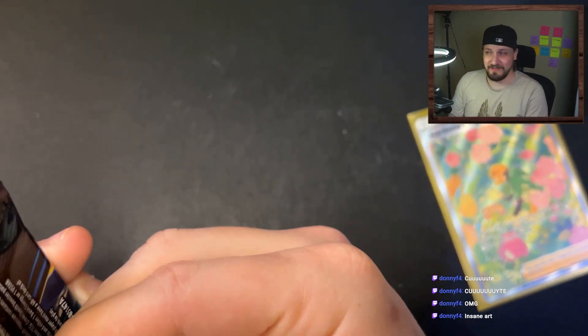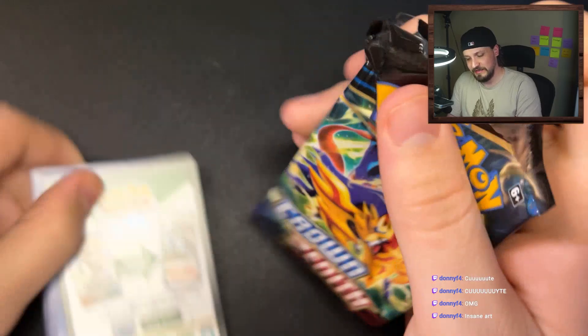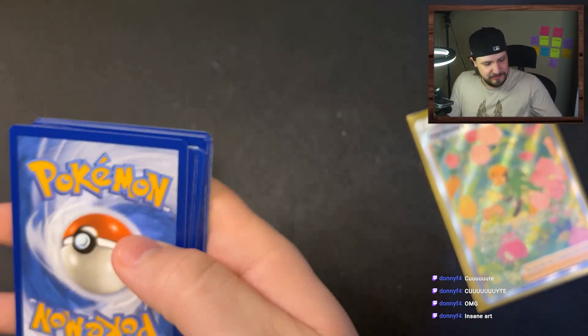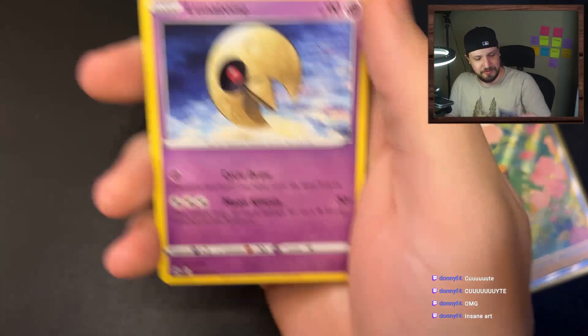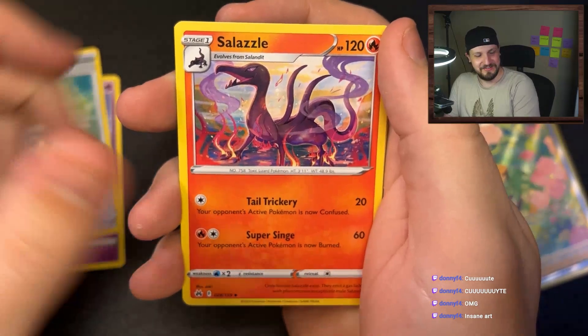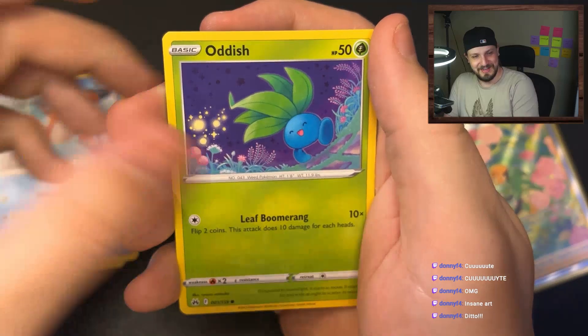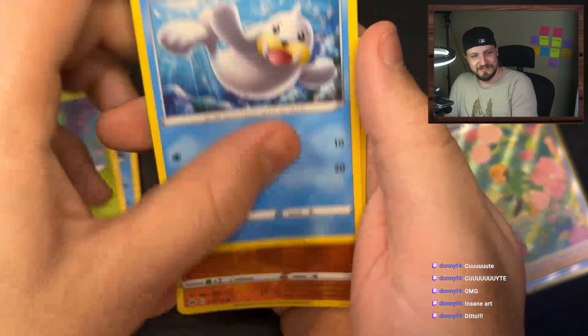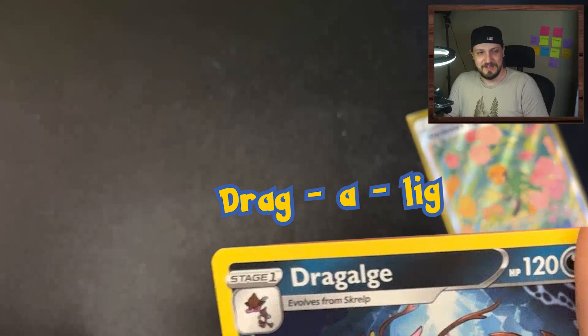Final pack right here y'all. Are we gonna get that lovely last pack magic? Are we gonna get blessed by the last pack magic gods? Lunatone, Rescue Carrier, Salazzle, Wailmer, Pokéball, Corefish, Oddish, Seel, Ball Guy, and a Dragalge. No pull in the last one, but holy cow guys, we got some insane pulls.